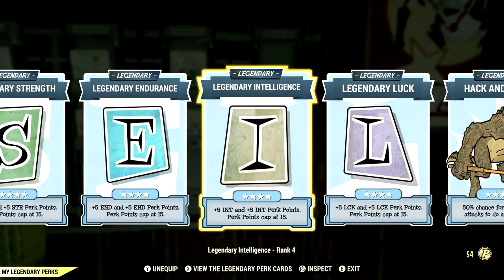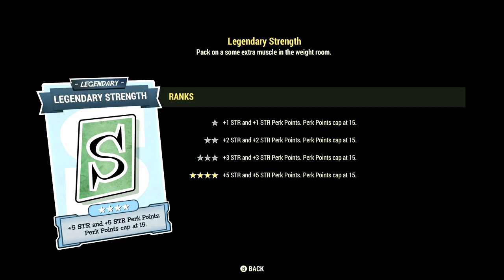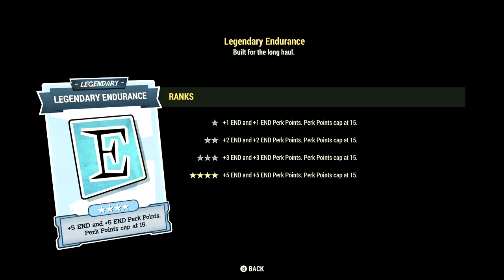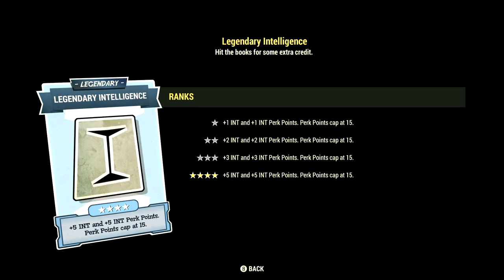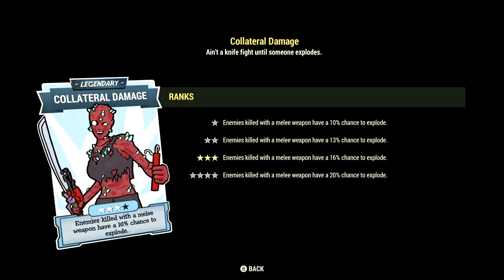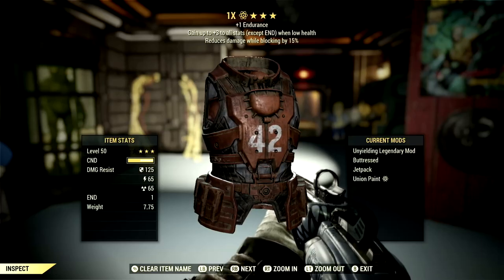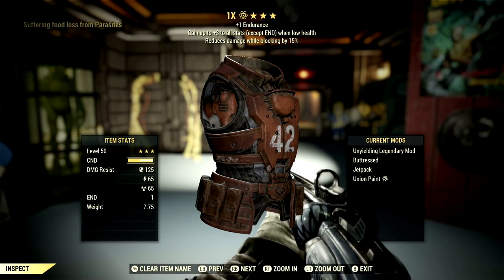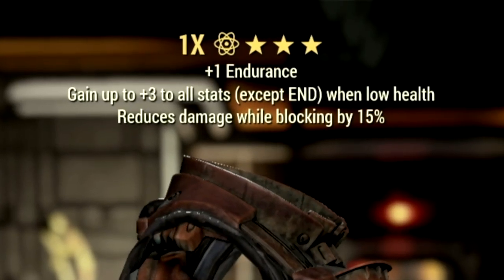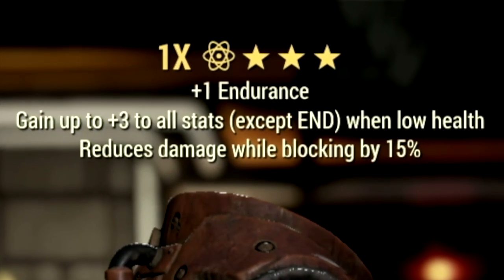Over in legendary perk cards, these are the legendary perk cards that help make up our in-game braining iron build. Starting off in strength, we have that card maxed out. Endurance maxed out, intelligence maxed out, luck maxed out, hack and slash maxed out, and collateral damage at 3 stars. Over in the armor, what I'm using is a full set of unyielding gear, which gives me up to plus 3 to all stats except endurance when at low health. Since we're a low health bloody build, this is absolutely amazing.